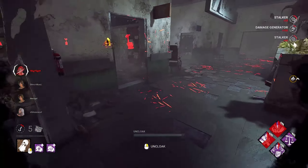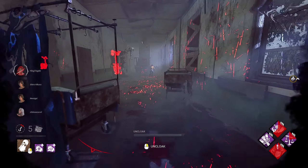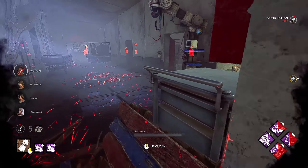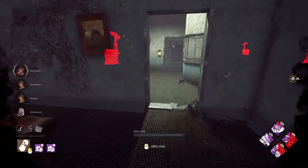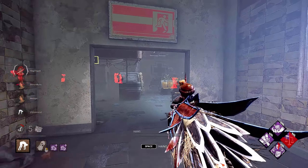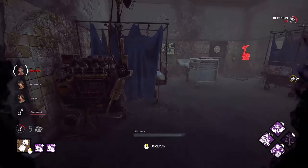If you ever get lost or are being trained off your gen, you can just leave the gen with Dragon's Grip on it and feel good that they won't touch it — or if they do, they might get super paranoid and run away from the gen, which gives you a lot of slowdown. Dragon's Grip goes off. We get Make Your Choice on the Sable — and that's why every exposed hit always feels worth it. Now we get to kick this gen with Dragon's Grip and Oppression.